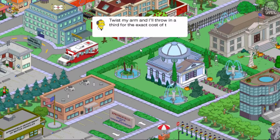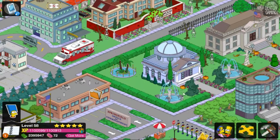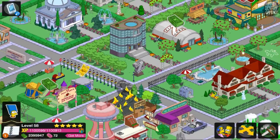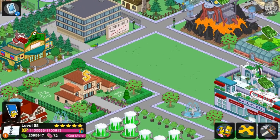Twist my arm and I'll throw in a third for the exact cost of the first and second! Wow, look at all those doughnuts — you got 45 doughnuts back! You will find your purchase in your inventory. So let's find a place to place him — here's a good spot.